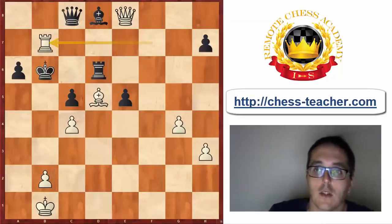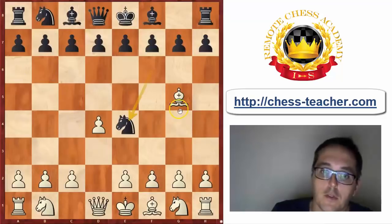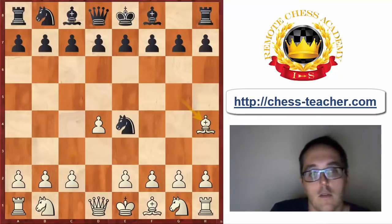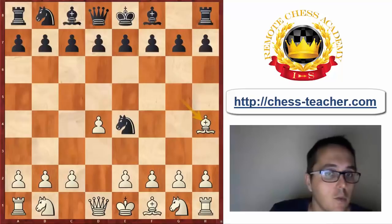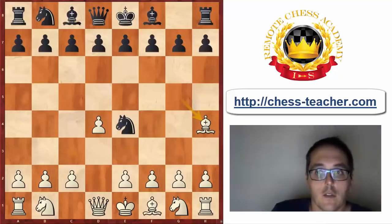This Trompowski line is extremely tricky. Instead of the natural Bf4, I think it's worth having a look at 3.Bh4. In this main line — which many people play for Black with c5, f3, g5 — I think there's a lot of potential there for White. It gives a lot of reward analyzing these positions.